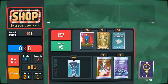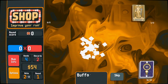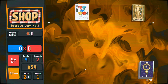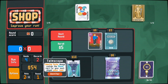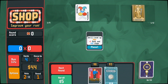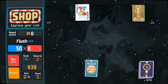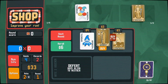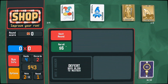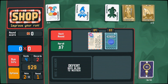$61 to be exact. I want Hierophant — I want to see what's in here. Probably just Devious. We can take Telescope, we can take the Flush. We can roll once, we can Hermit — nice. I'll take Strength. I'll take Odd Todd. Take the Stencil. And I'll go to the next round.